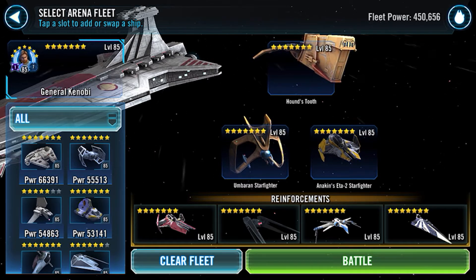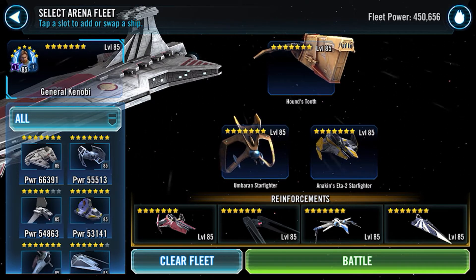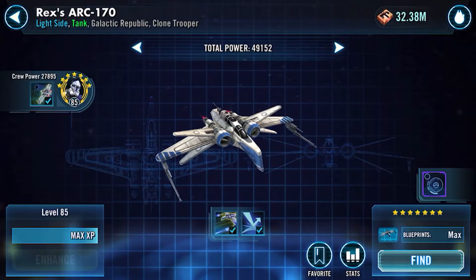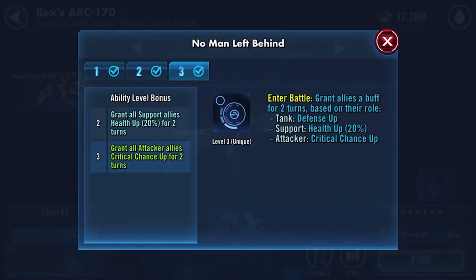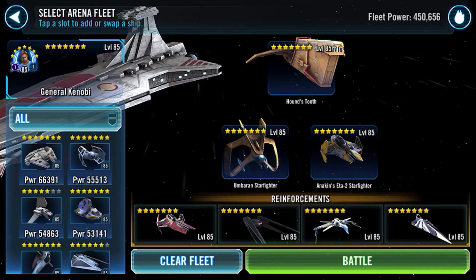I have the Silencer in there because he's great for damage — I don't always pull him but he's great. Rex would be my next one because of the buffs he can give upon entry: defense up, health up, or critical chance up. I prefer him there — that's what I'll use for a healthy fleet.